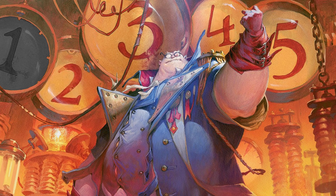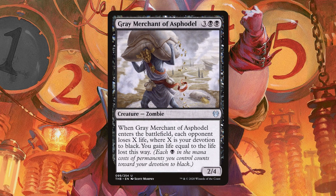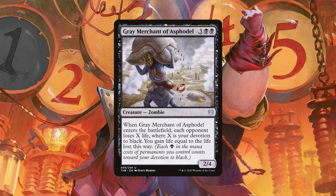At number two, we have the one ETB creature that you're all yelling at me for forgetting. But I didn't forget, I just wanted to get your blood pressure up. Everyone, say hello to Gary. The Grey Merchant of Asphodel almost always does work in Mono Black, and with the ability to sacrifice and return him to the battlefield over and over, he'll swing the game in your favor if not win it outright. Oh, and he's got four toughness so he fits in Kolvori's Urn. Bonus!